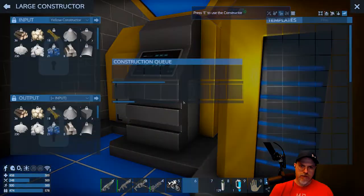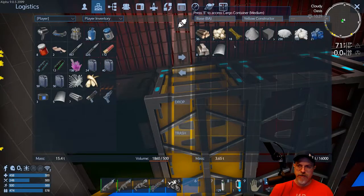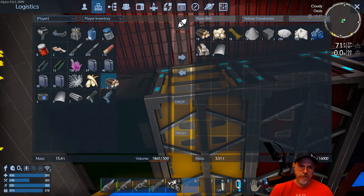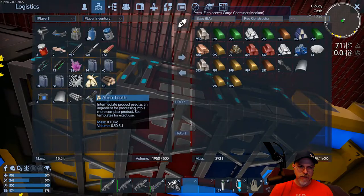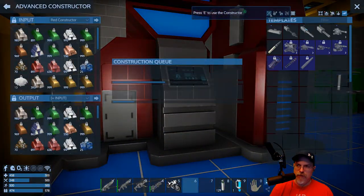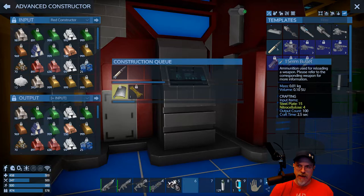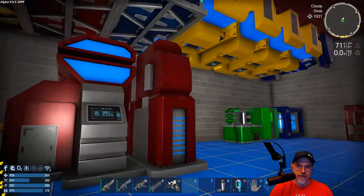Nitrocellulose - let me put that over here. I'm still not used to the fact that we have to use these containers instead of directly using the items. We're going to make this in here so I think it'll be a little faster. There's a hundred count there - that will give us basically two stacks. While we're waiting for that let's check our water and reload.